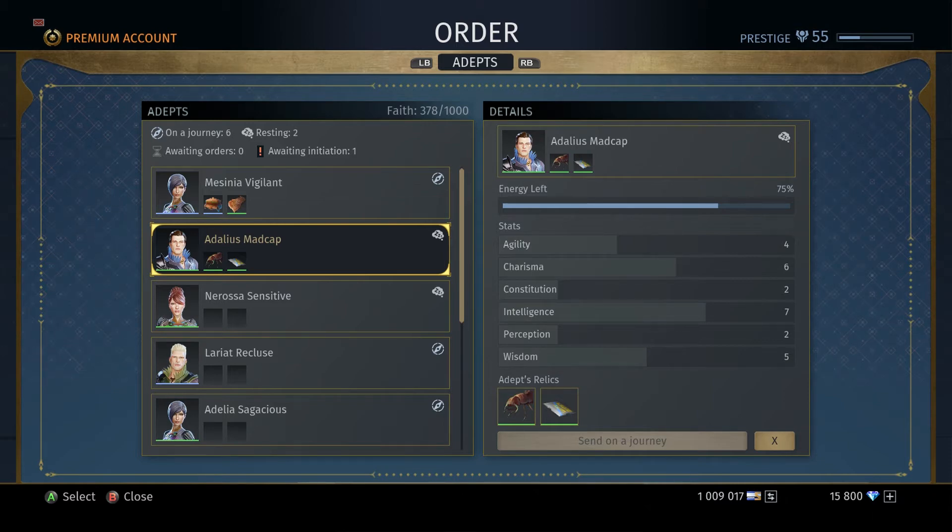The more you want to get agility up, if you want more relics to add on to your other Adepts so they can bring back better stuff — better and better relics. Next we have Charisma. Charisma is tied to faith, so the more charisma you have, the more faith you'll get back.